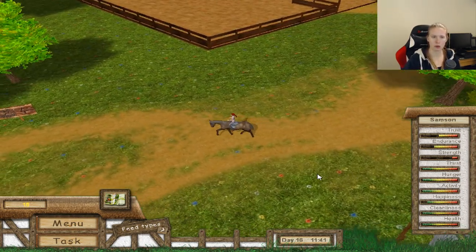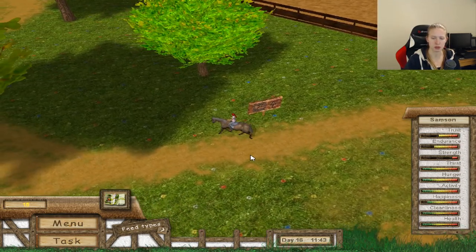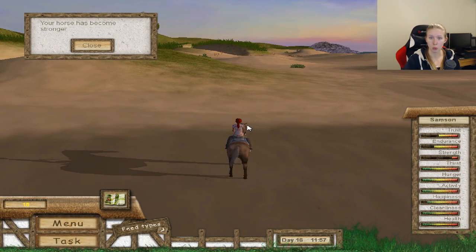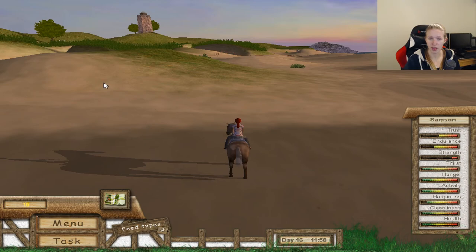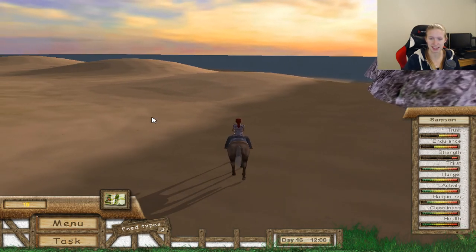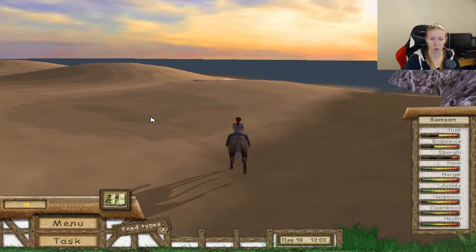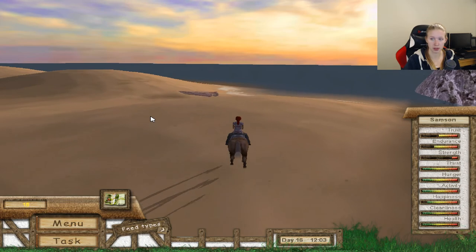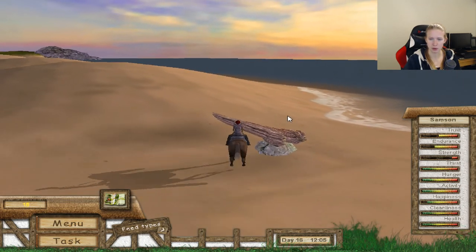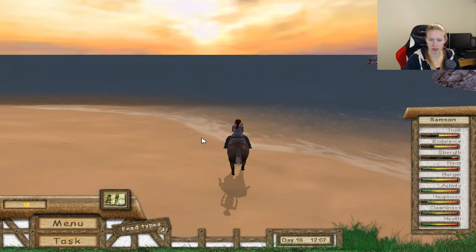I think we need to head off — there we have the beach sign, so we just go in that direction. There we have the beach sign again. This was a pretty beautiful place. I really like it, and the water graphics here looks amazing actually.